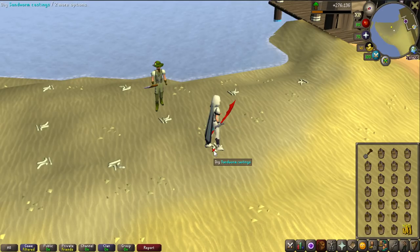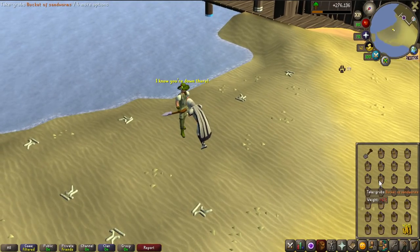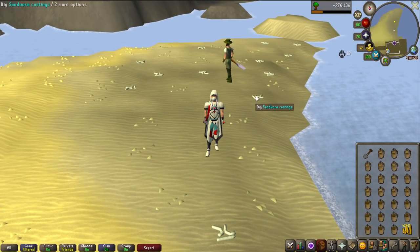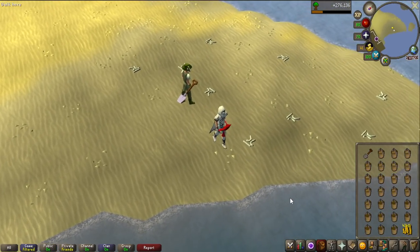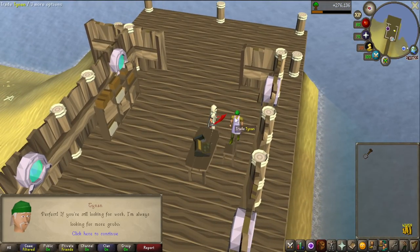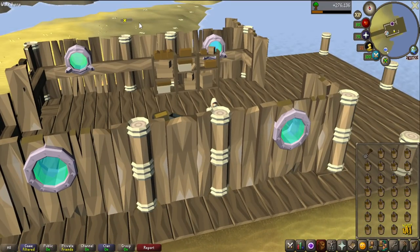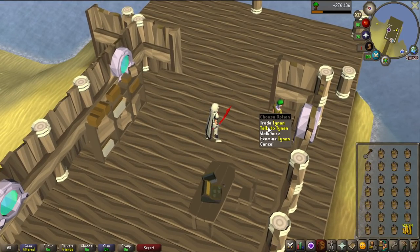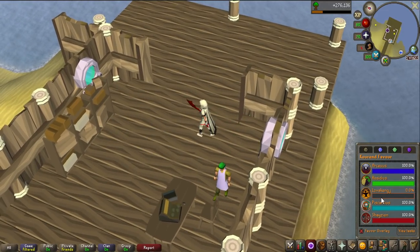It is now time to finish off the Piscarelius favor and dig up a bunch of buckets of sandworms. Each one gives 0.36% favor so it is kind of fast - I only need like 200 of them and as you can see it goes pretty quickly. When you've got a full inventory, you hand it in to Tynan. After that, bring coins and you can buy new buckets from him so you don't have to go all the way to the bank, because he actually takes your buckets. There's the last inventory of buckets - 100% Piscarelius favor completed.